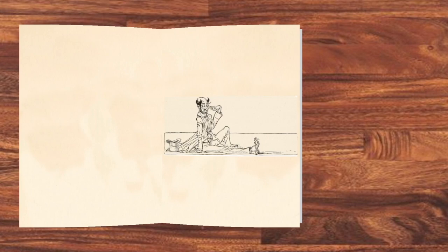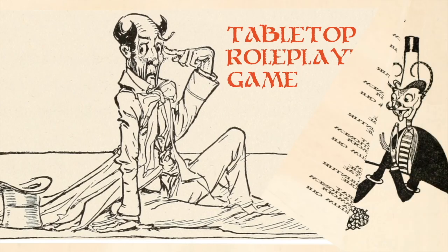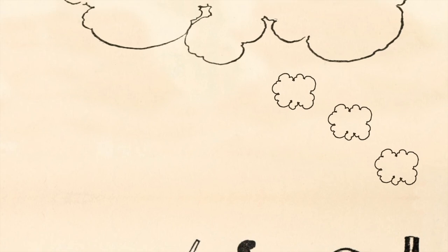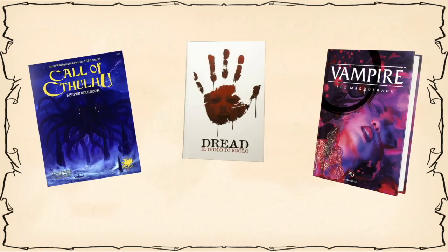What is a TTRPG? TTRPG stands for tabletop role-playing game. In a TTRPG, a group of players and a game master work together to tell a story. Most of the game takes place in their collective imagination. The most well-known TTRPGs take place in fantasy settings, but these stories can draw inspiration from any genre.